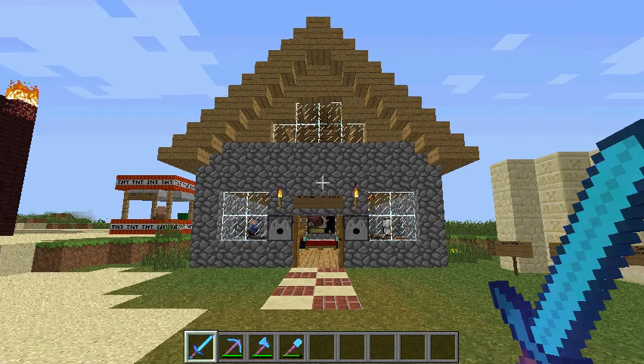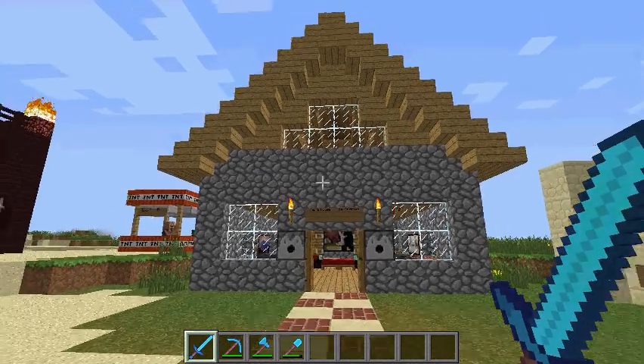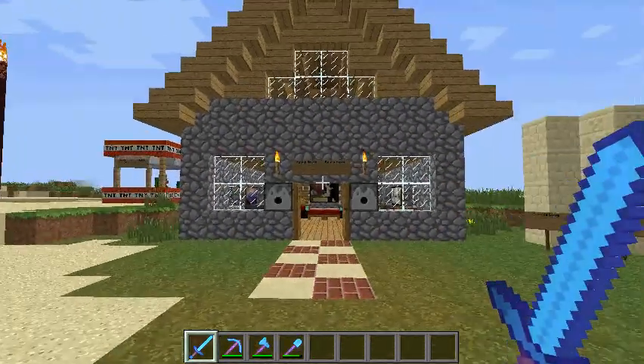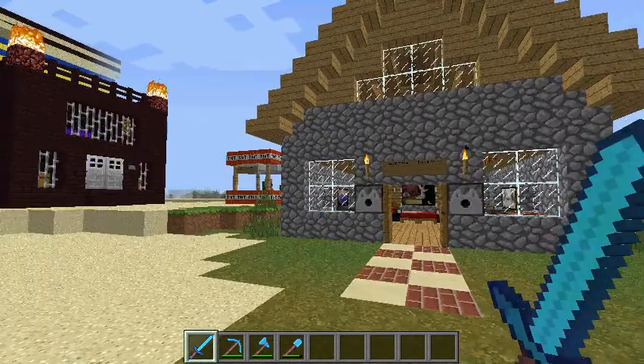Basically, it stays true to the real textures of Minecraft, but it's more high-definition — the pixels are closer together, as you can see on this sword — and it's just really, really cool.